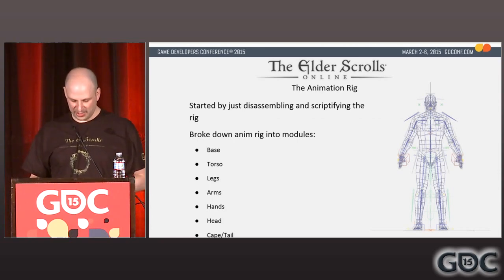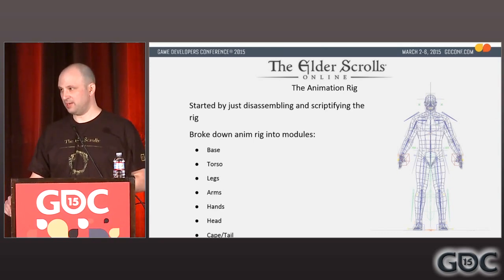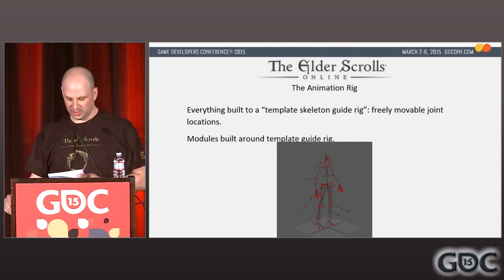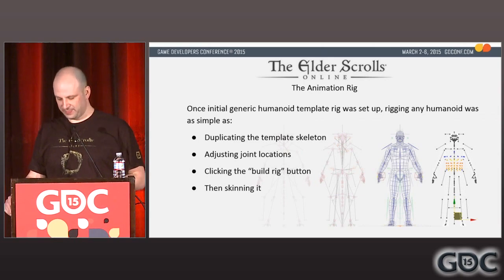I started by disassembling and scriptifying the rig, breaking down the animation rig into modules: base, torso, legs, arms, hands, head, robe, and cape and tail. At the same time, I created a template skeleton guide rig — a skeleton with freely movable joint locations. The guide rig could be saved out to an XML file and rebuilt in the scene from the XML file. Each module in the animation rig then built along the guide rig locations. Once the initial generic humanoid template rig was set up, rigging any humanoid was as simple as duplicating the template skeleton, adjusting joint locations, clicking the build rig button, and then skinning it.